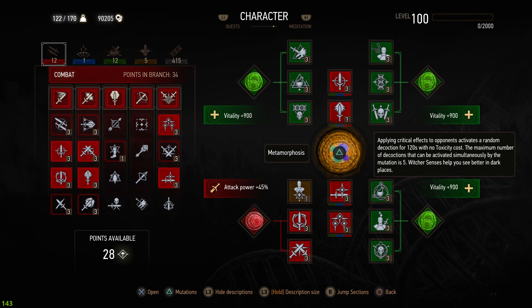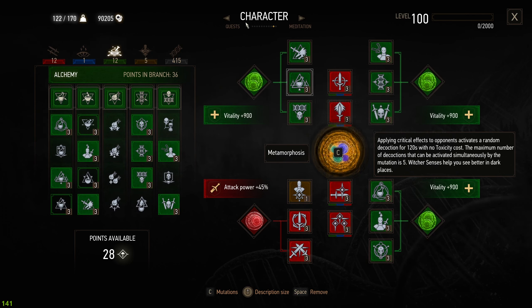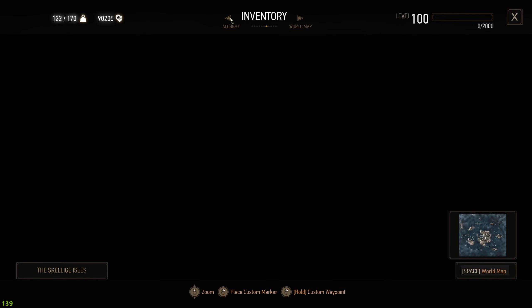I don't want to have every build with Euphoria, so I'm switching it up. These two are actually the strongest Alchemies you can have. And why I'm focusing this time on Metamorphosis is because of Alchemy — I can use all of the Alchemy things to make this build stronger.